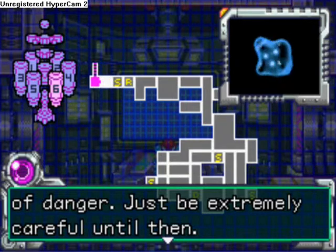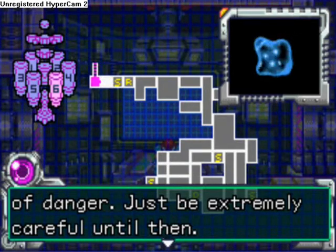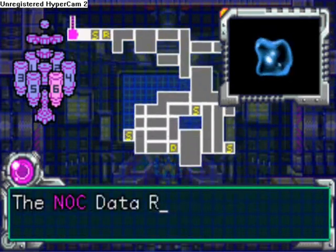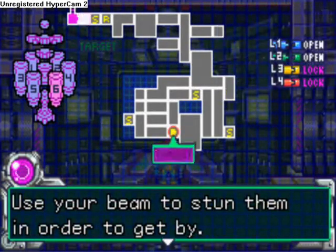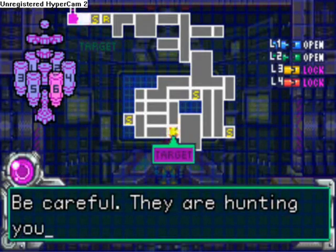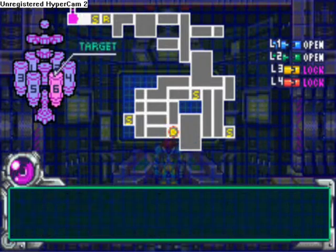Hello and welcome back to Let's Play Metroid Fusion. I'm here at 161 and this is the 6th Sector, the Nocturnal Sector. We've just learned that there's a new type of X in this sector — a Frozen X. Apparently they were changed by the cold, and now if we absorb them they freeze us from the inside, and that hurts us.